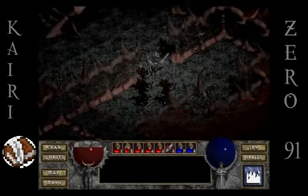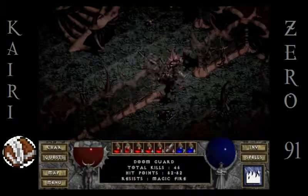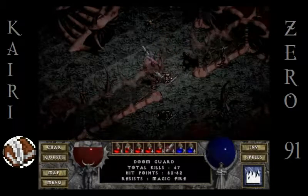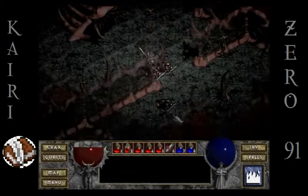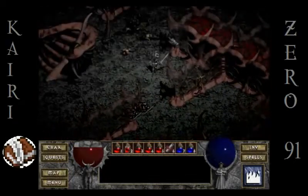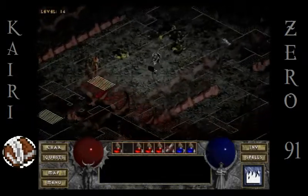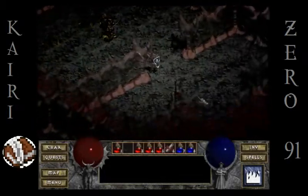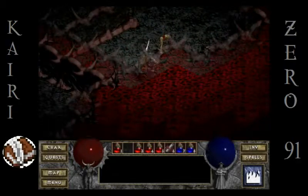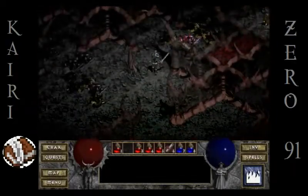I am less afraid of these doom guards than I once was. Look how freaking quickly I lay these guys out these days. What's in here? Nothing. I'll drink that regular potion. What's in this room? Just a single gold viper.